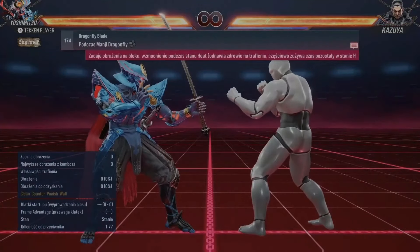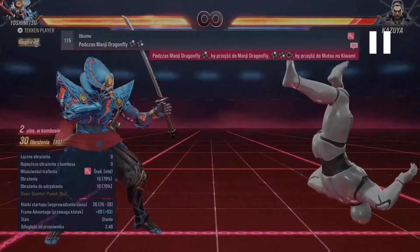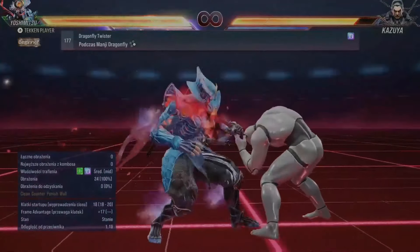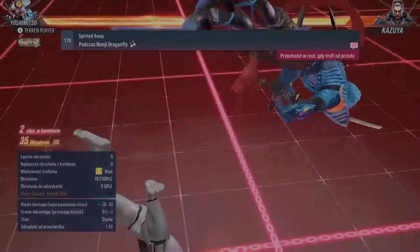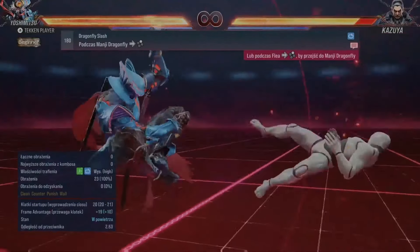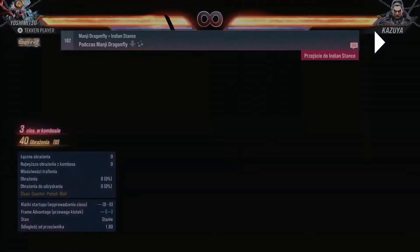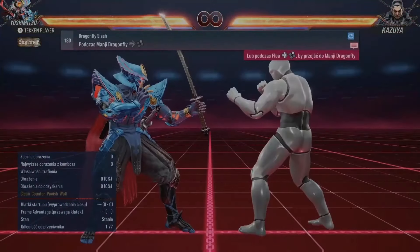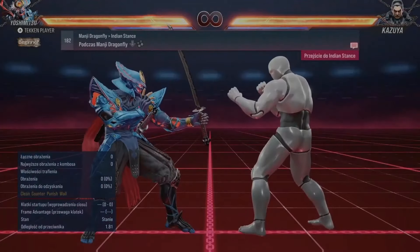That gives you bound into dragonfly. Two four is a new pound. Four remains the same - four is an engager. Unblockable throw. You need heat to do that power move. Fast - that was forward 1. Oh okay, that's a new move - forward 1+2.